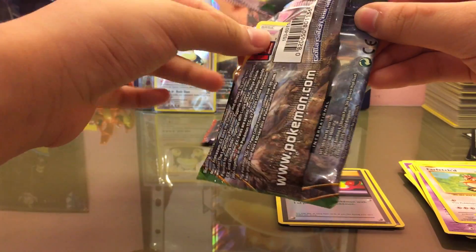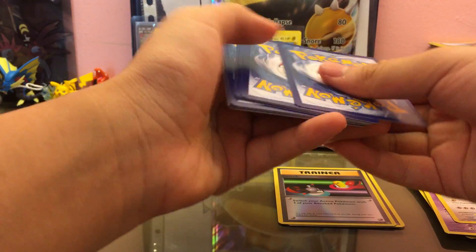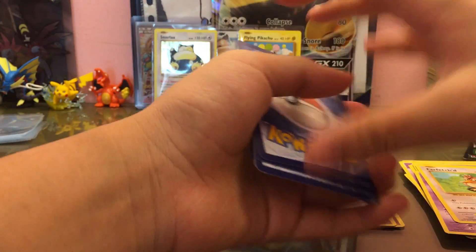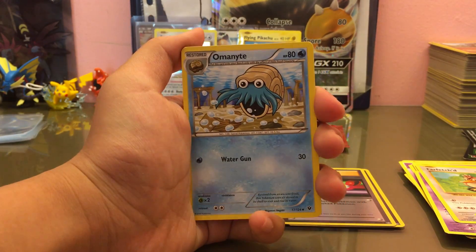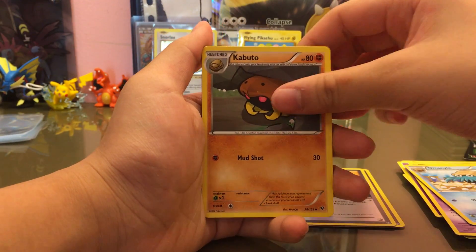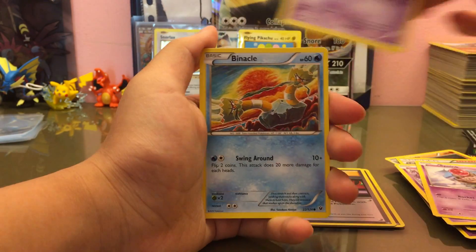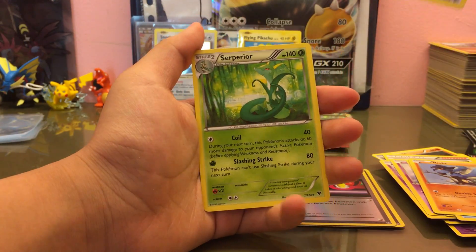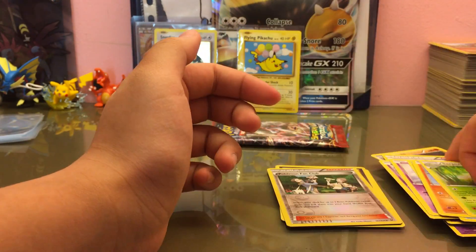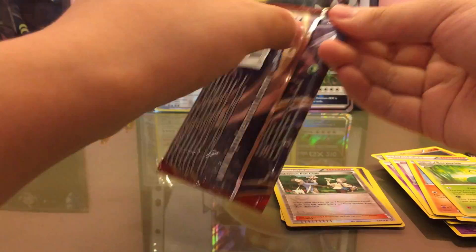I bet you guys haven't seen many Fates Collide on my channel yet. If you guys like Fates Collide, leave it down in the comments below and maybe I'll get a booster box for that. We got Amonite, Kabuto, Pokemon Fan Club, Titar, Spoink, Celosia, Riolu, Reverse Pokemon Fan Club, and a regular rare Superior.